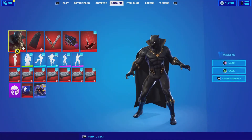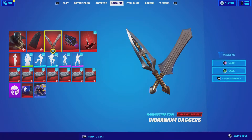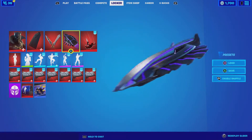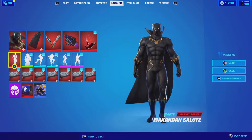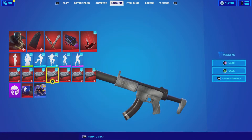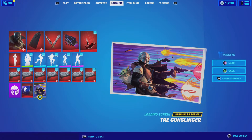I'm going to change it back to normal because I'm showcasing the skin first. This is the harvesting tool — I'm going to show you guys what it sounds like. And this is the glider; the glider looks really really sick, I like it from the back. It does not come with a contrail, so I just put one on, and it doesn't come with an emote, but there is a Black Panther emote available. It doesn't come with a wrap either, but I put Storm's wrap on because Storm and Black Panther were once in a relationship in the comics. It doesn't come with a banner, a music disc, or a loading screen.